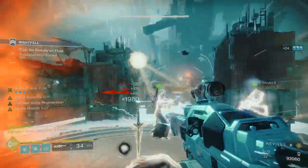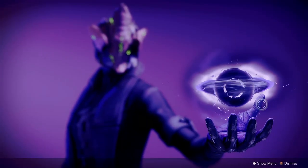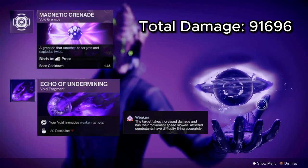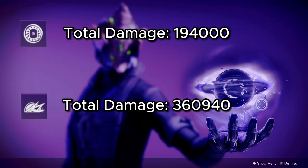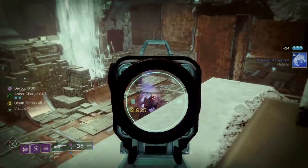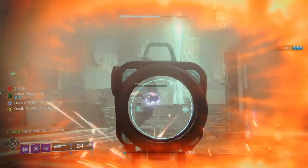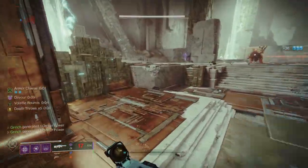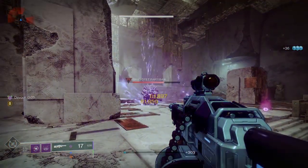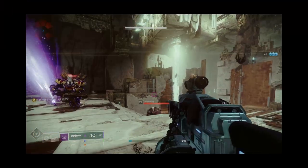I'm going to skip over Stasis and Strand, because although Verity's Brow does affect them, it's honestly not even worth it. For Void Walkers, I found that Magnetic Grenades paired with the fragment Echo of Undermining for the weakening effect manage to put out the most consistently high damage. Although Spike and Void Wall grenades do put out more damage, those numbers are based on the best case scenario — meaning whatever you're damaging cannot move or be stunlocked out of the damage field, which is incredibly hard to do. So for consistency's sake, without passing up too much damage, I personally wouldn't use any other grenade on Void.